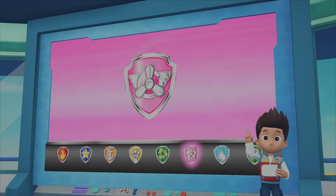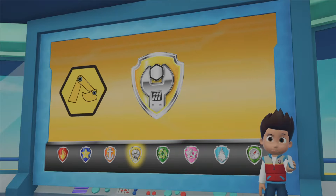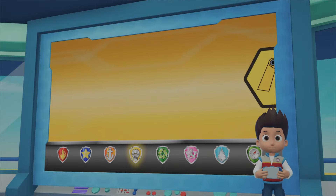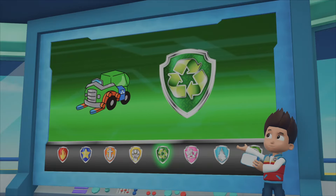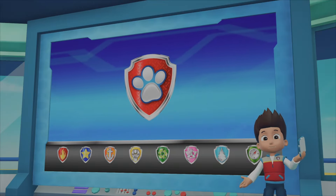Skye can fly through the air to find the sea turtles. Rubble can repair the path back to the bay so the sea turtles can get to the water. Rocky will go with Rubble and make sure that the path is clear. Alright! Paw Patrol, let's save the sea turtles!